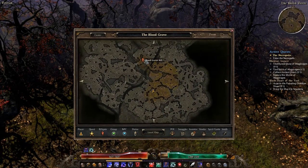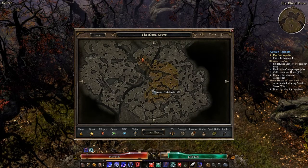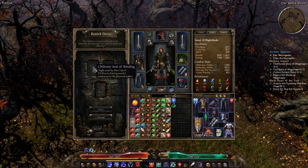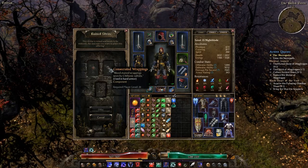To get to your shrine, you need to get from the Blood Grove Rift all the way down to the shrine. Once you're at the shrine, you'll need one Chetonic Seal of Binding and you'll also need one Consecrated Wrappings.